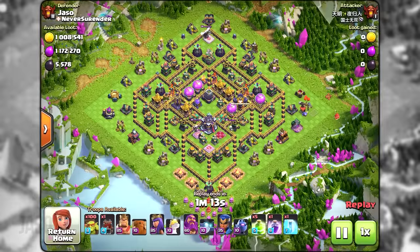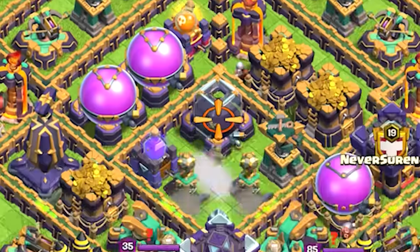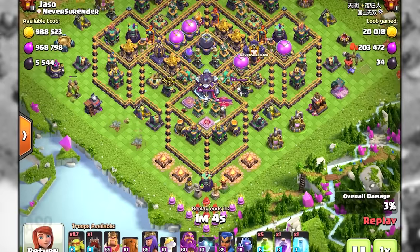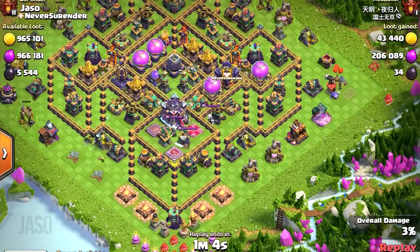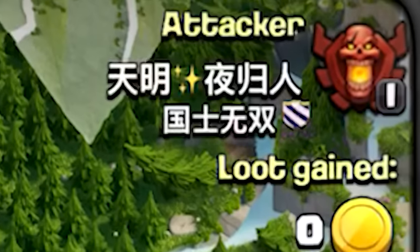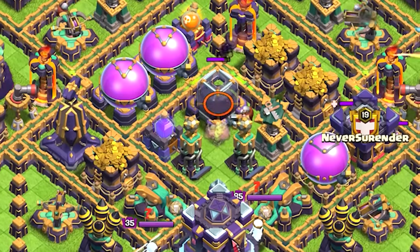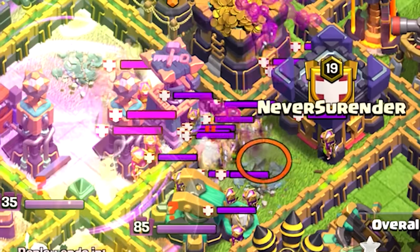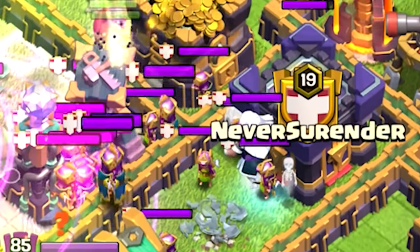Few seconds after logging off there was already somebody attacking my base with 100 thieves. One down, 99 left to go - my base was standing strong as expected until he started deploying more of those greedy green guys with santa bags. Since the collectors were sitting right outside the castle, these were an easy prey for my troop whose name I simply don't know how to read. After donating some resources to my visitor, he still didn't wanna leave but thought he would drink up all of the black coffee instead, which made the little kids cry so that electro mommy woke up and started knocking out those greedy green guys.